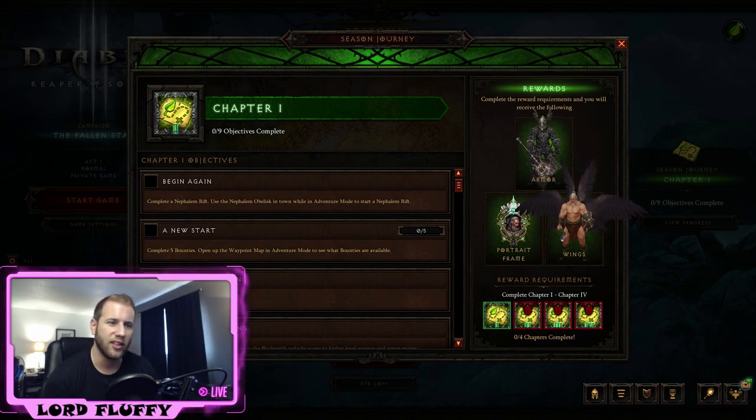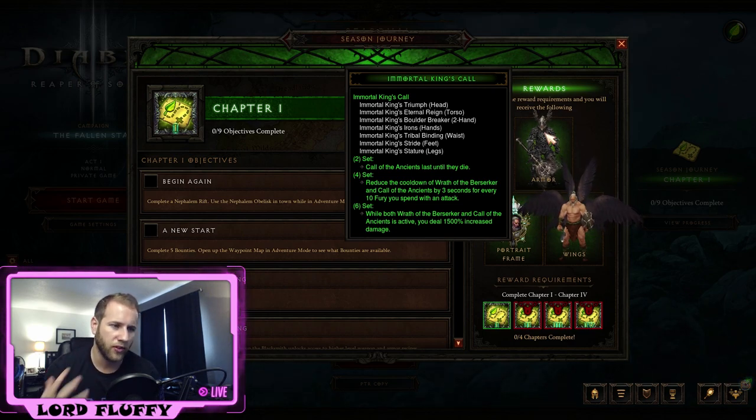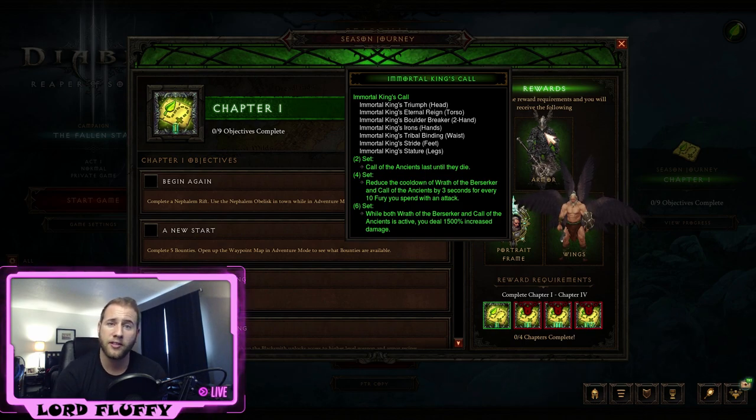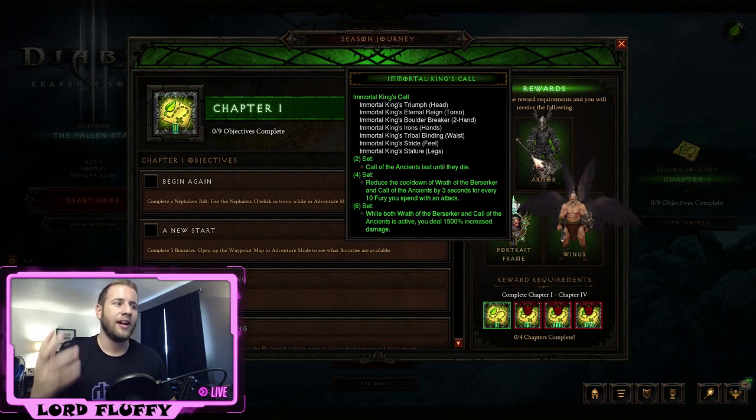First and foremost, let's talk about the set you get with Haedrig's Gift next season for the Barb — it's going to be the Immortal King set. That is potentially one of the best starting sets in the game. With all the changes, you'll be able to put together Seismic Slam Barb, Furious Charge Barb, and HotA Barb really fast. The four-piece is quite good on its own, unlike many sets that don't give juicy damage until the six-piece.